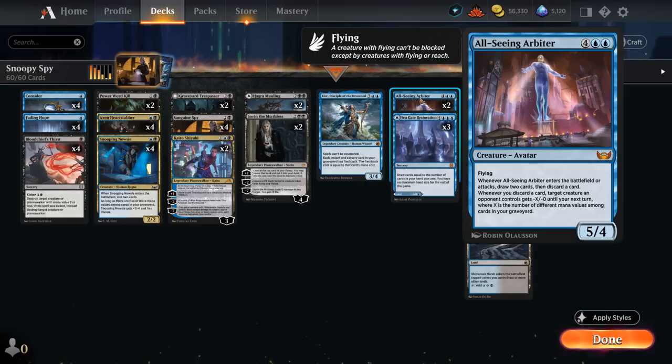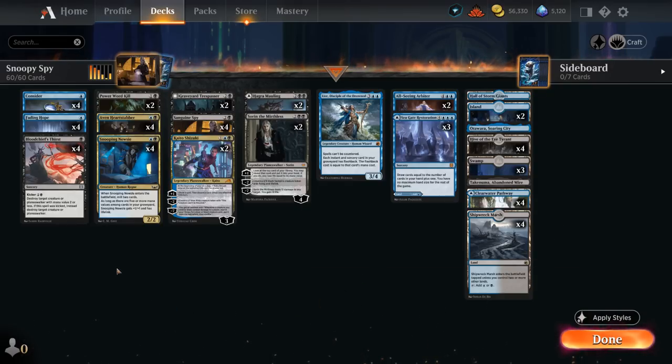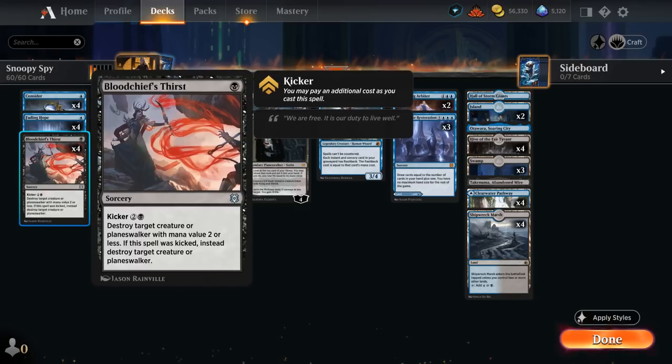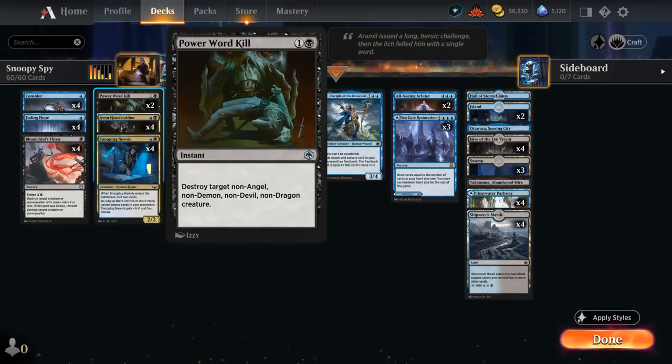That's also the reason why we have some random cards like Seagate Restoration in our deck, just as a 7-mana land that we can maybe mill or discard to enable our various synergies. Looking through the rest of our deck, we're kind of your typical midrange deck, with some efficient removal spells to keep up against aggro — 4 copies of Bloodchief's Thirst that can also be kicked, Fading Hope as a bounce spell, and at 2 mana, a few copies of Power Word Kill as more spot removal.